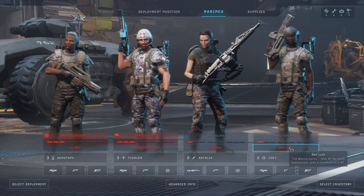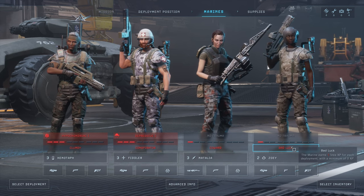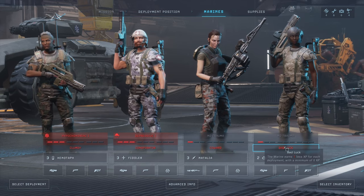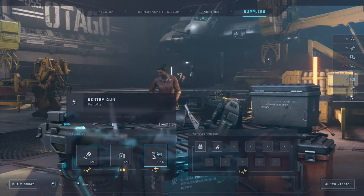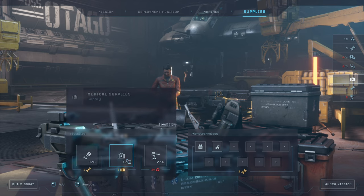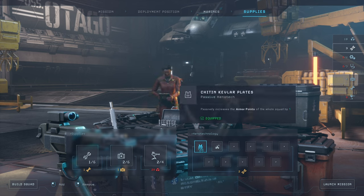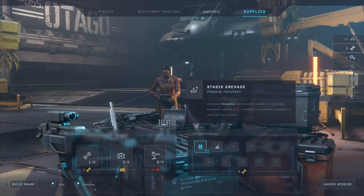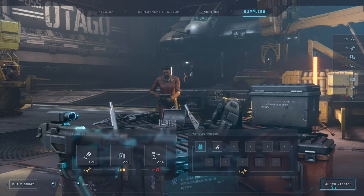And we got Zoe finally back. Zoe will level slower, but bad luck is actually not as bad as the others — it just means you're leveling slower. So we learned our lessons. Two sentries. I'll take two medical supplies with me and one resting supply.